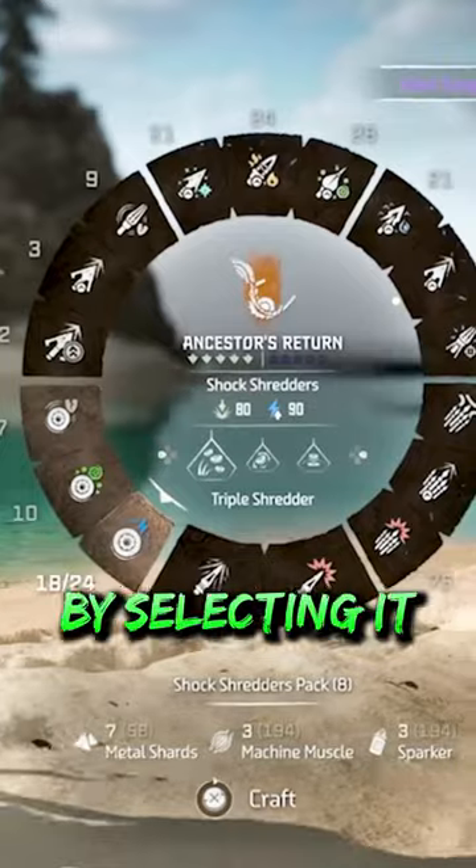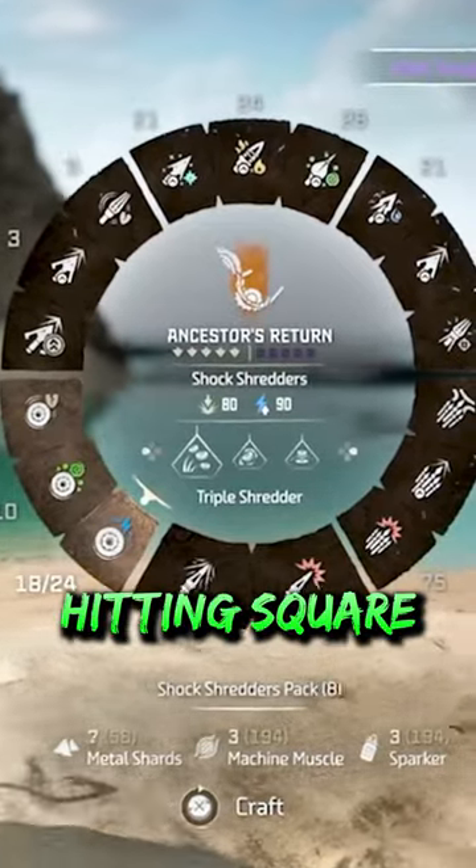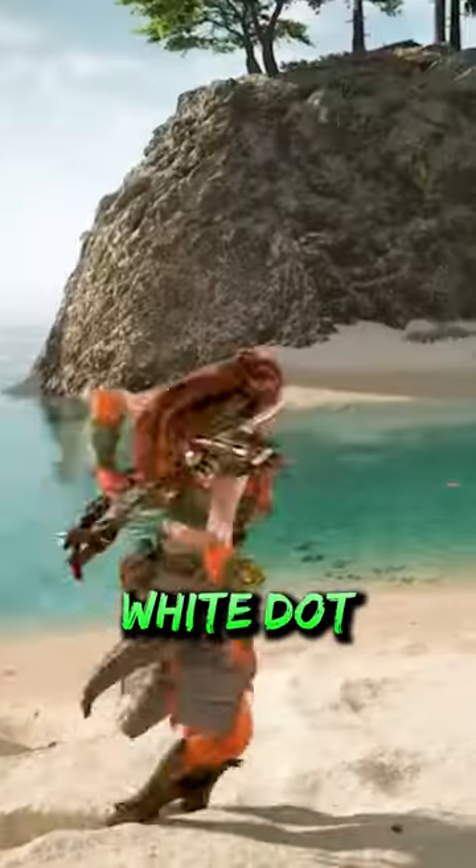You can set a default ammo type to switch to by selecting it in your weapon wheel and then hitting square, which will mark it with a small white dot.